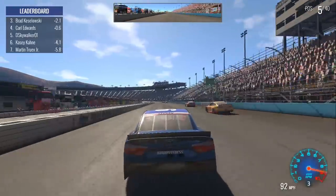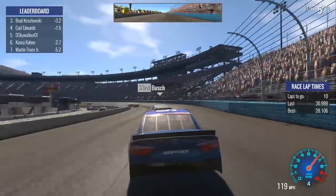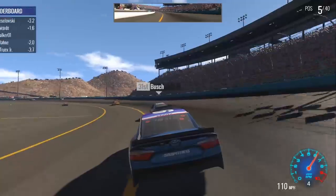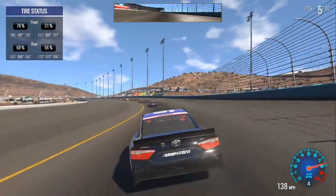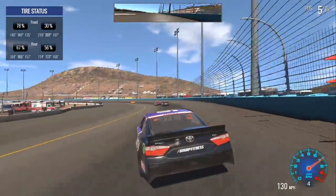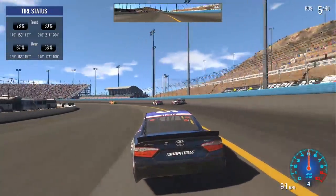Well it's probably now time to come in. I feel like I should stretch it because if the yellow does come out, we need to stay on the racetrack. Let's take a look at the tire wear — wow, it's really bad right now, 31%. Good grief, that is no bueno. Alright, we're coming in — I've decided to make an executive decision and we are coming in the pits.